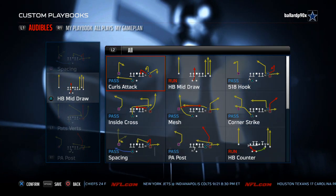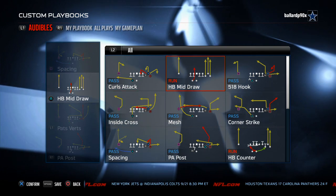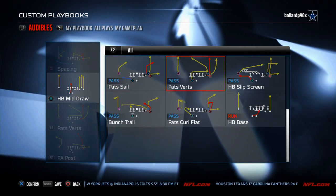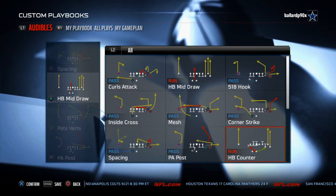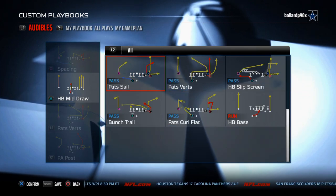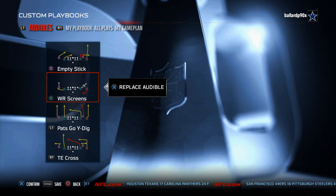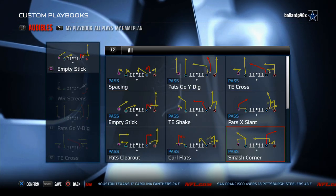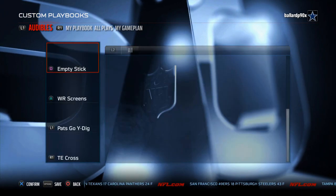The Shotgun Ace is a favorite every year with hitch corners, PA comebacks, 0-1 trap, and pass tight end attack — some solid plays specific to the Patriots playbook. They also have the Shotgun Bunch with the Curls Attack, the 5-18 hook, a slip screen, and bunch trail. It doesn't have the Z Spot, unfortunately — if it had Z Spot it would be number one. MTA's Patriot is a really, really good formation.